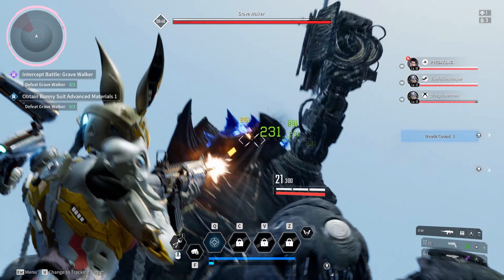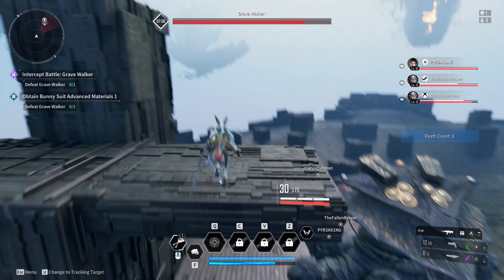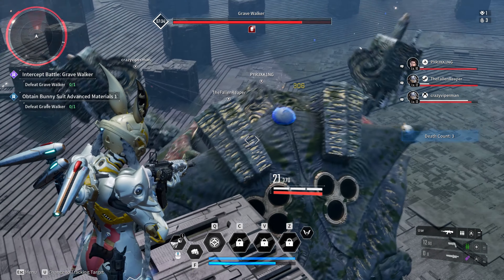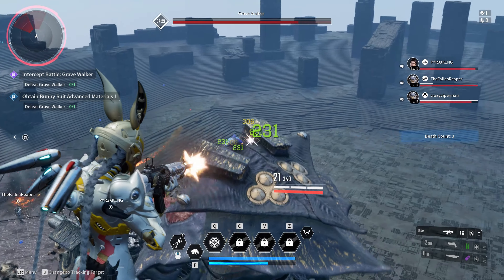At combat start, try to position yourself at the top of pillars and shoot the shoulder plates until they glow orange. Once they do, zipline onto them and punch them off. Once the shoulder plates are off, focus the third weak point at the middle of its face.